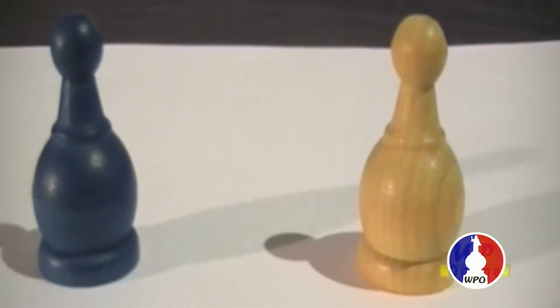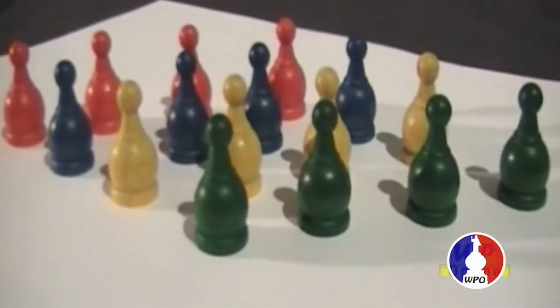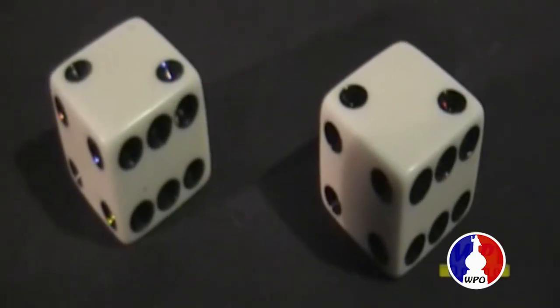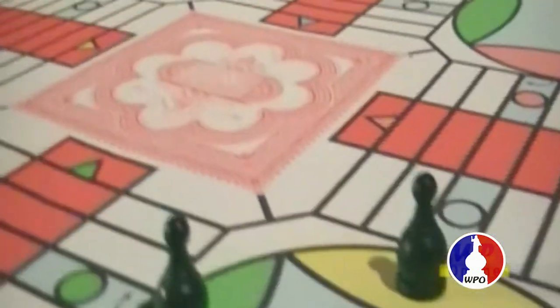Parcheesi is for two to four players. Each player gets a set of four pawns of a certain color. The game is played with two dice, and the goal is to move each of one's pieces home to the center space.